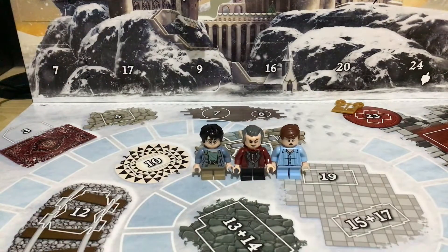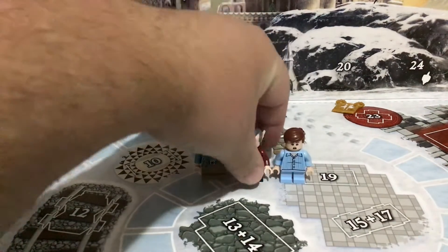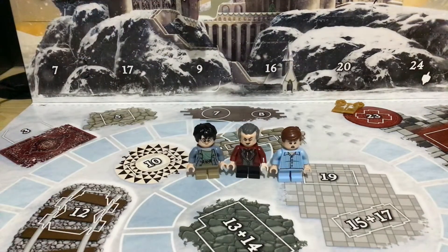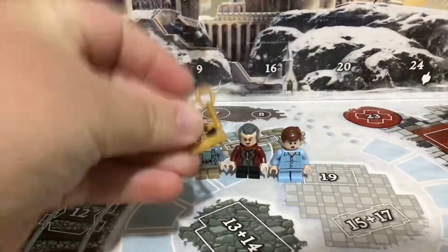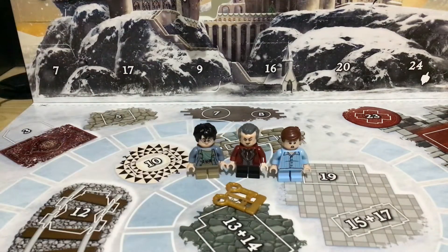Same height, same size as Dudley Doozley here and Mr. Harry Potter. And does Mr. Harry Potter have his key? Oops, got it, there it is. So we have Griphook with Mr. Harry Potter's key.